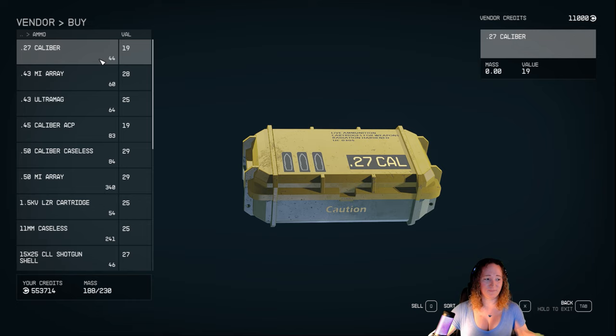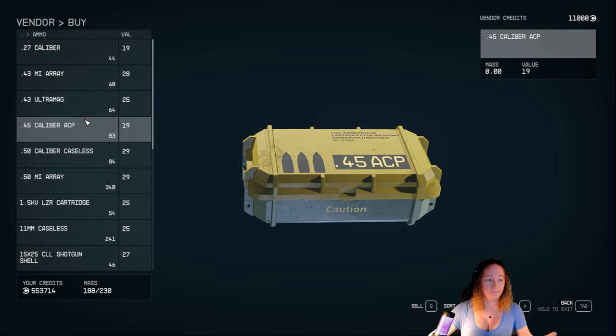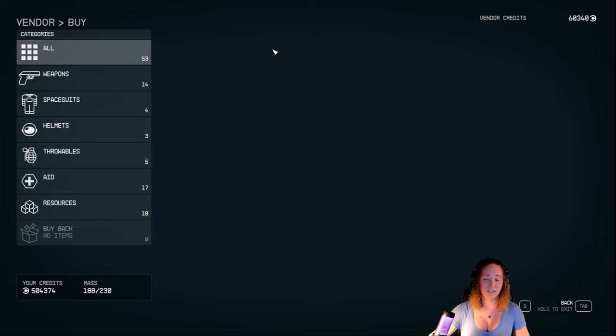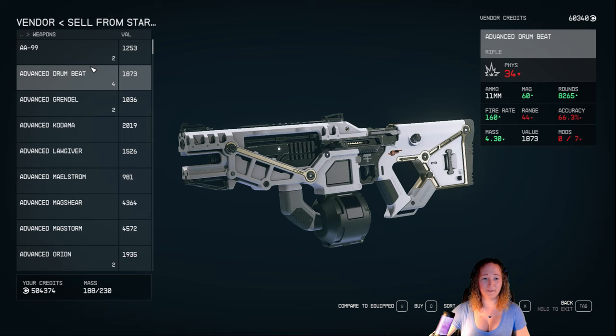For me, I buy all the ammo because I try different weapons here and there. I'm not going to worry about picking and choosing. But ideally, if you just pick all of the ammo that you use, it would probably save you a little bit of money in the long run. As you can see, buying all his ammo gives him 60,000 credits. Now I'm going to sell him weapons from my ship.